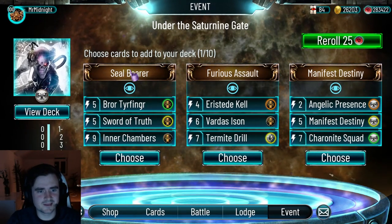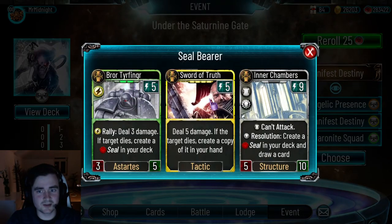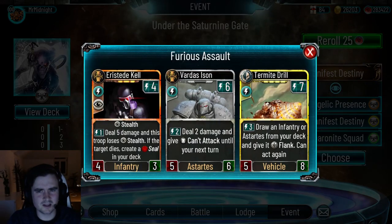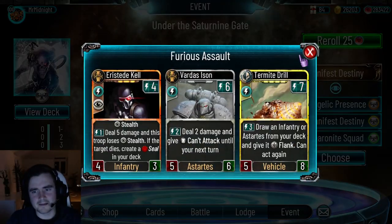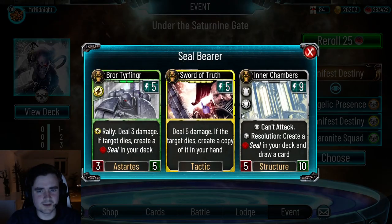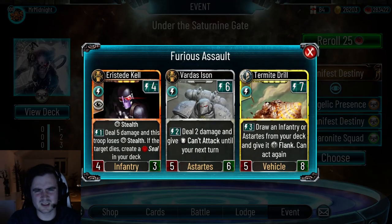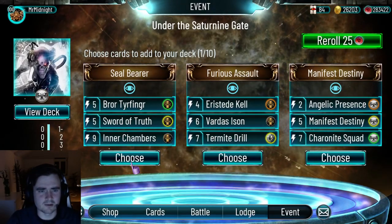So here we go. This is not good — these two are good, but Inner Chambers is not very good. Here we have an okay card, a very good card, and two mediocre ones. Sword of Truth is really good though, Inner Chambers not. Here we have very, very good cards. Also one good card, two mediocre cards. Probably gonna go with that.